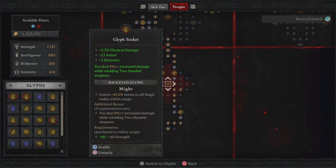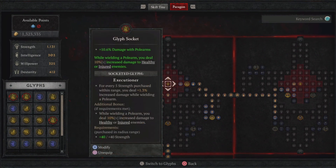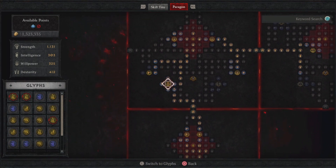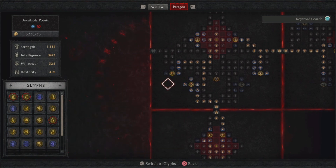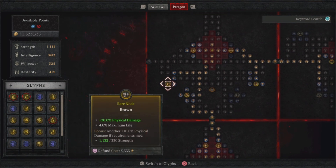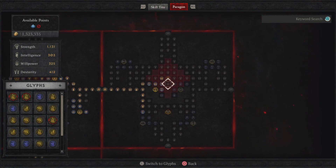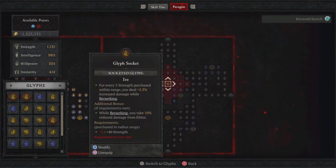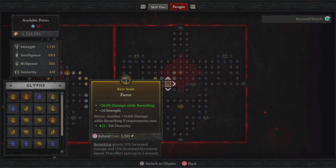Since I'm just level 73, you'll notice how my board isn't that spectacular yet. But you want to increase your two-handed weapon damage. If you have an axe, you can switch this. You also want two-handed slashing weapons, physical damage, and more strength on your board. Vulnerable damage is also important. And here you'll notice I'm still working on my berserk board — more berserking damage and strength.